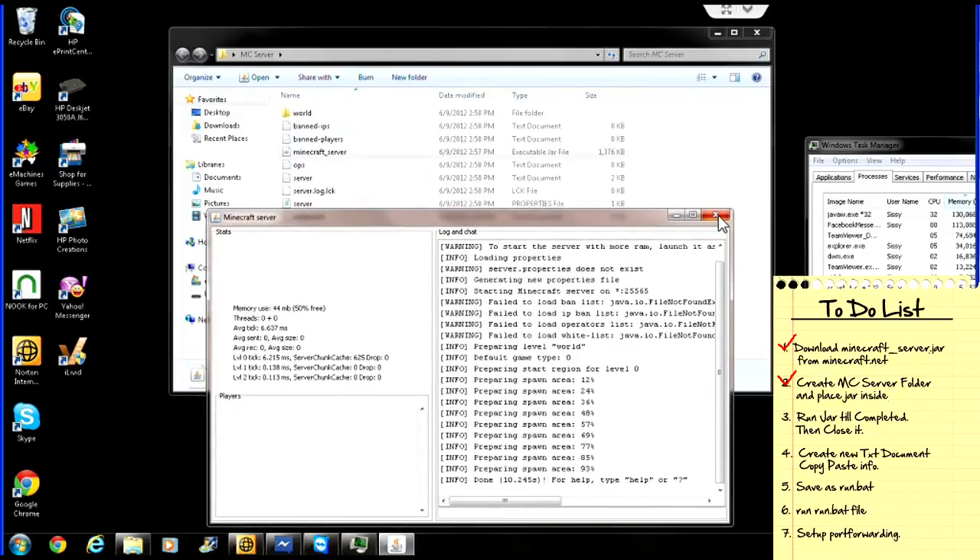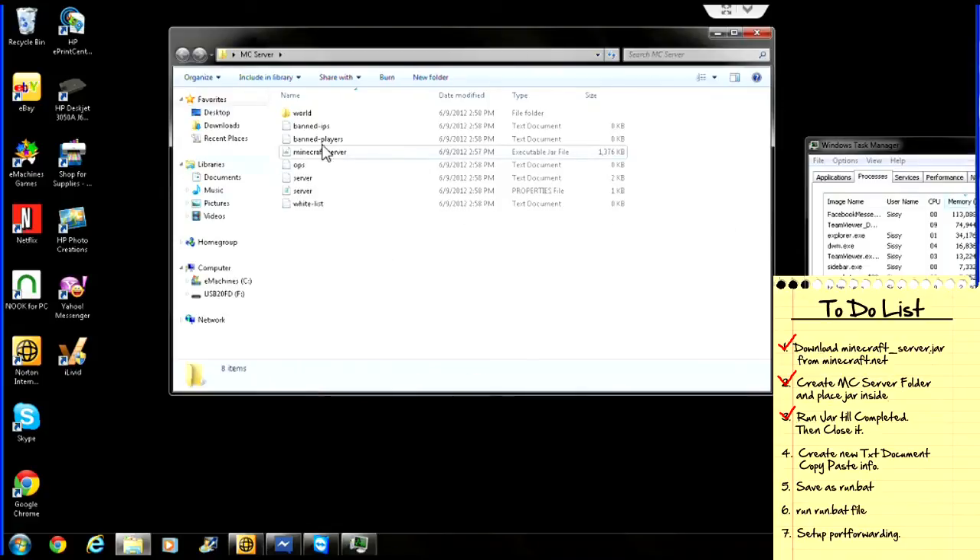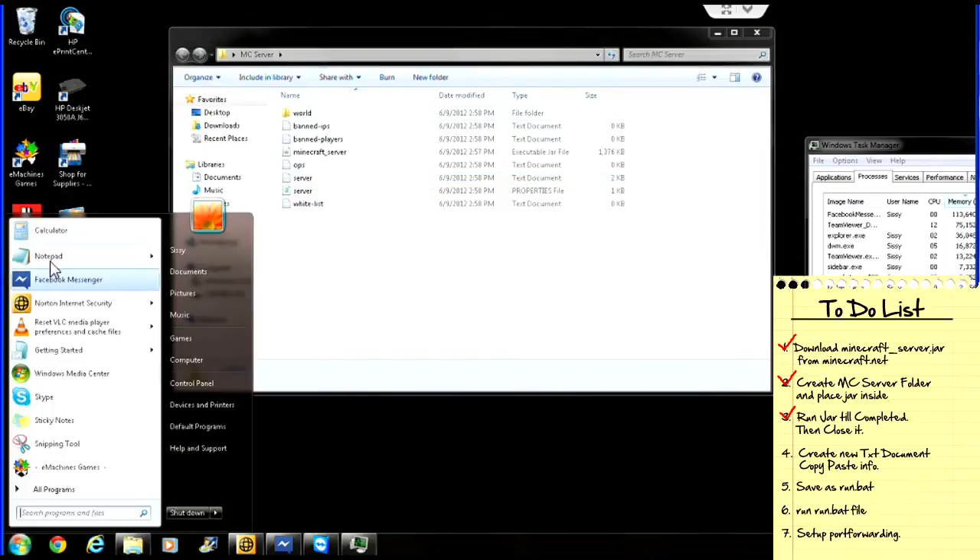Now we're going to close this — give it a second, it takes a second to close. Now once it's closed, you'll see it's got all these different files in it. It's got your world file, which is where you put the world you play in. Your IPs, your ops, et cetera. For now, what we're going to do is create a new file — we're going to open up a new Notepad file.